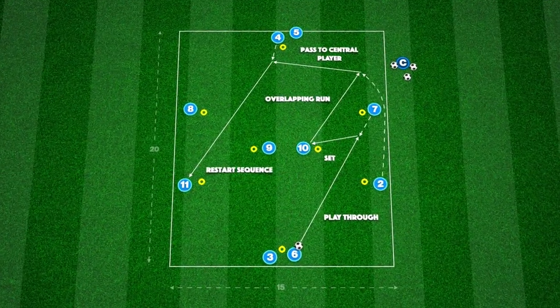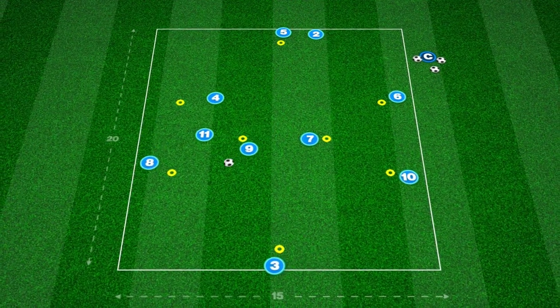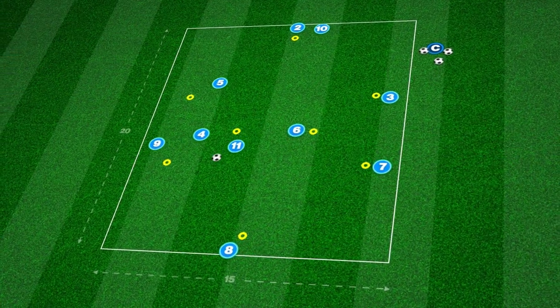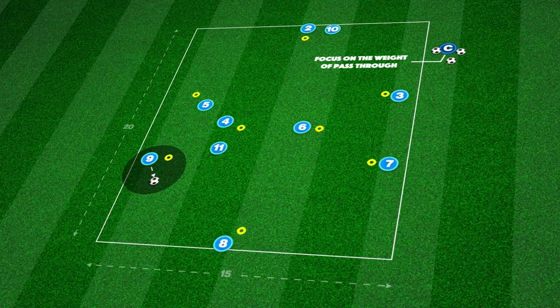This technical passing practice takes place in a 15 by 20 yard area and focuses on rotational movement and combinations between fullback and wide and central midfielders. We set the practice up in the shape of two Ws with players starting in positions shown.